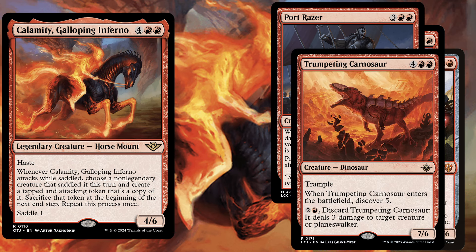Trumpeting Carnosaur, a 6 mana 7/6 with trample, and when it enters the battlefield, discover 5. For free mana and discarding it, it deals 3 damage to target creature or planeswalker. If you can saddle Calamity with this dinosaur, you will get a bunch of discover triggers on attack.